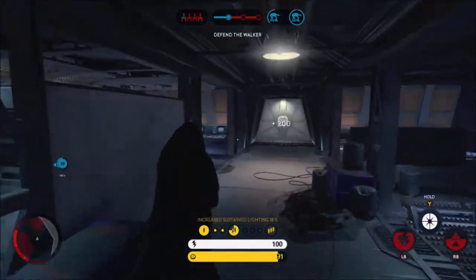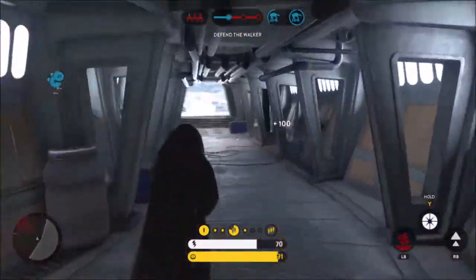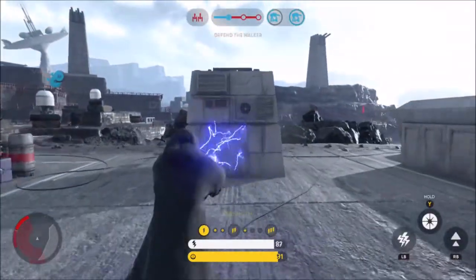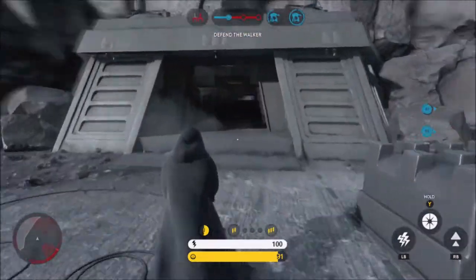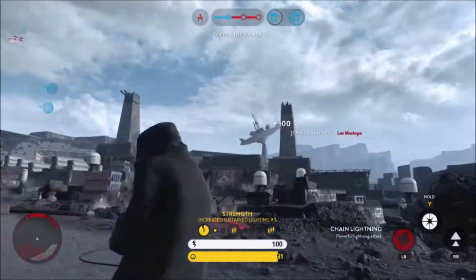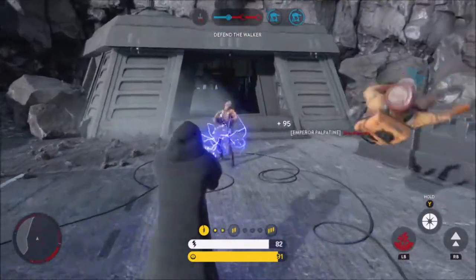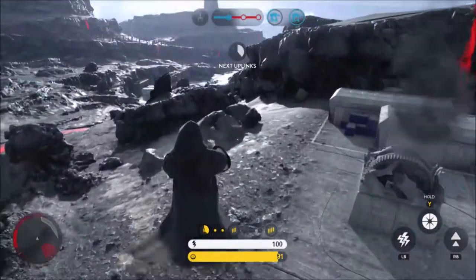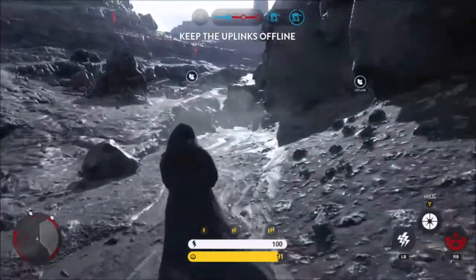Palpatine's third ability, and in my opinion my favorite to use in hero game modes, is his Imperial Resources. With this ability, Palpatine can either spawn health for himself in hero hunt and heroes versus villains, so he spawns a health pickup for him to use or for other villains. But in bigger game modes like walker assault and supremacy, he just spawns a pickup for the other players — one of those blue pickups with smart rockets and proximity bombs. So he's a very supportive character. He's the Leia equivalent for the Empire.